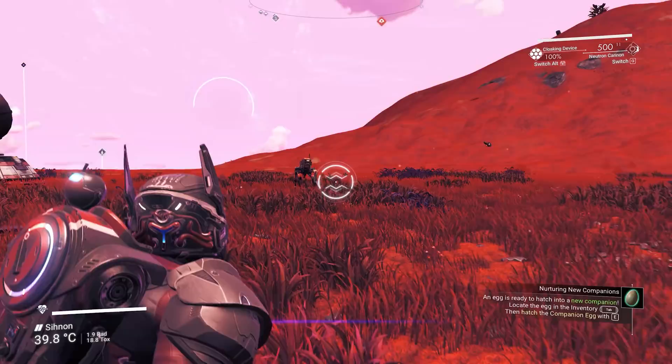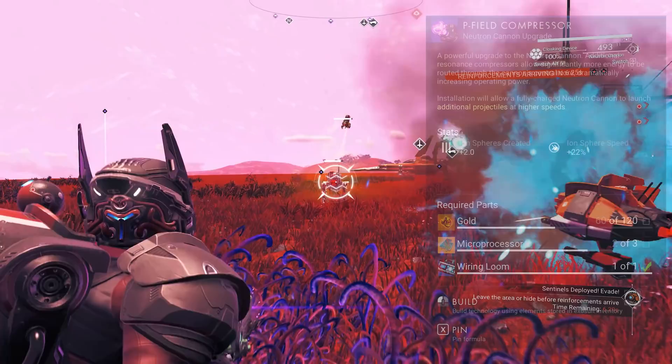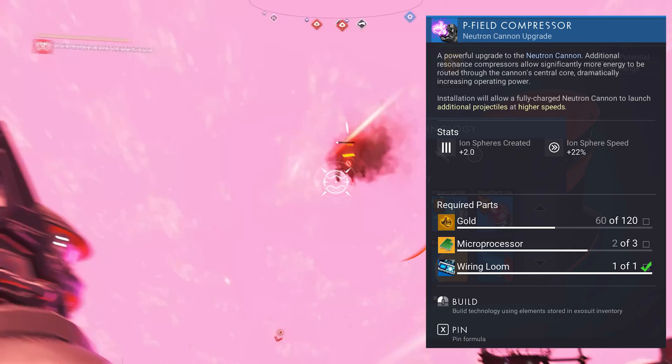Next up is the star new weapon: the Neutron Cannon. This beast can be shot as a low-power quick-shot weapon or charged for a whole lot of area damage. You can obtain the blueprint for the core Neutron Cannon module and its upgrade from the multi-tool research on the anomaly; other methods of obtaining it are not yet known.